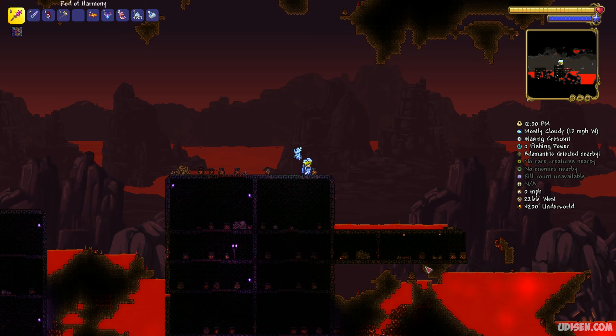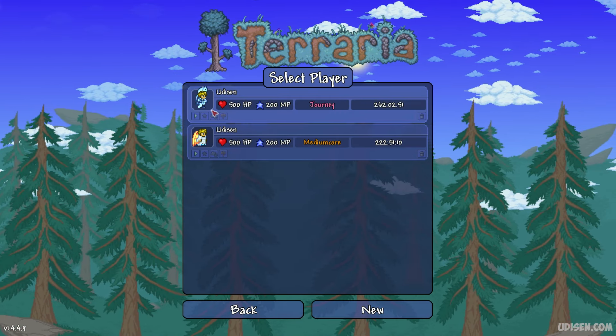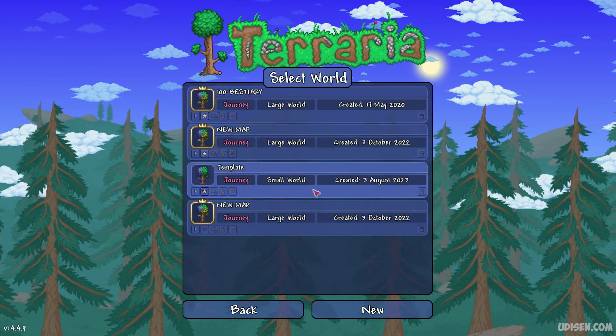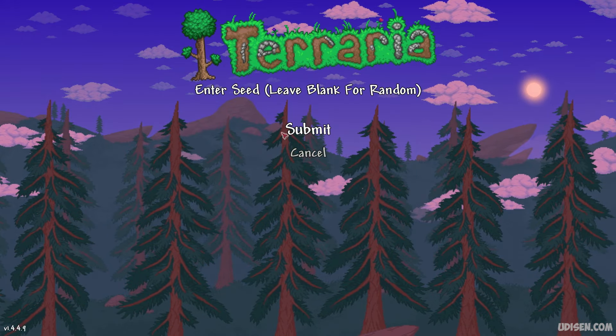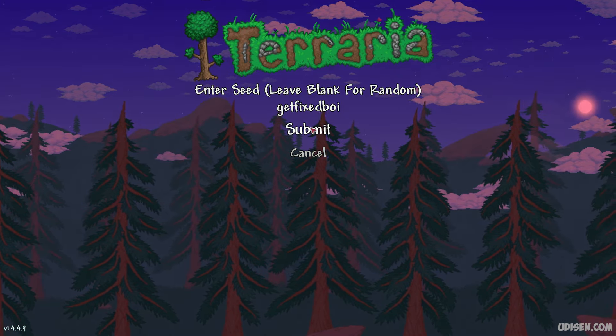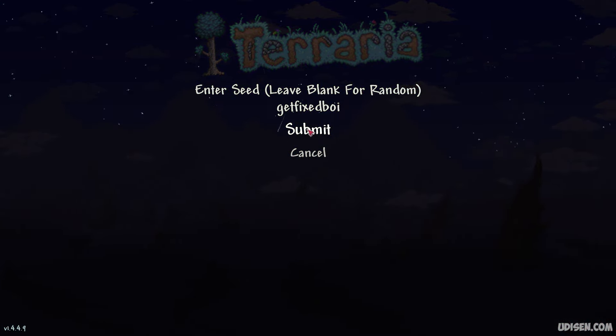After that, go to the main menu and create a new world. In the seed field, paste these numbers — this seed. Go to the video description and copy-paste this seed: Get Fixed Boy.